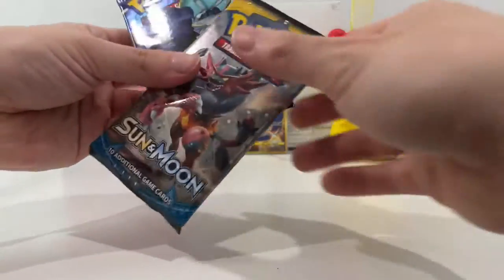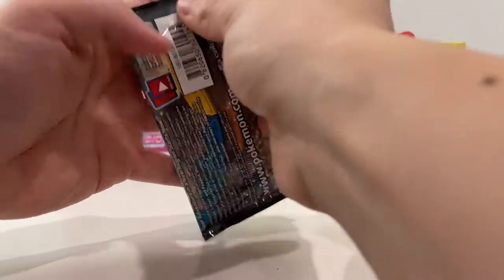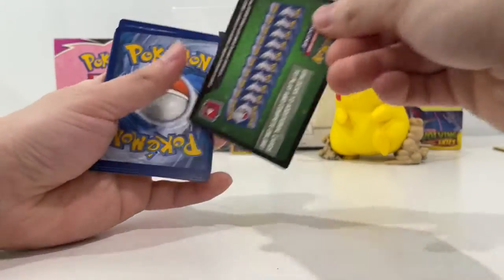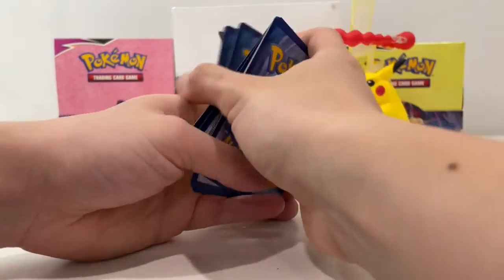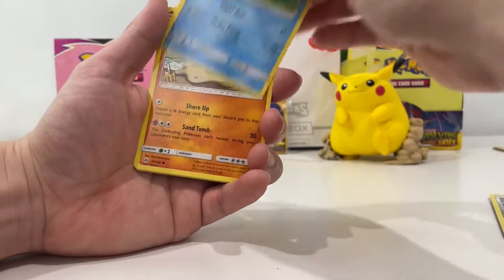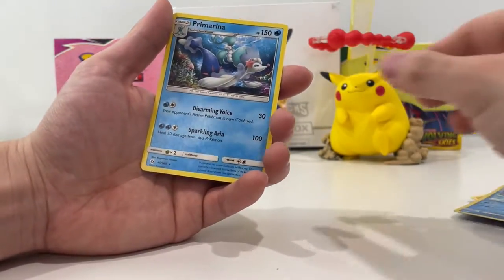All right, I'm starting off with Sun and Moon and Chilling Rain — let's see how we go. Here's a code card. Ultra Ball, Baldor, Skarmory, Poliwag, Sandygust, Eevee, Cabala, Brion, and Primarina.